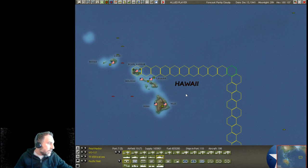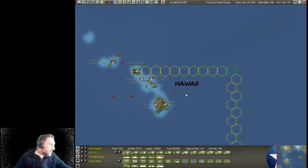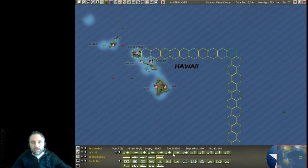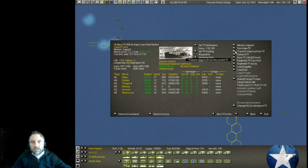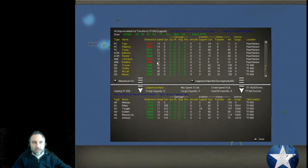Now let's look at the destroyers and talk about what Cole thinks we should do with the different classes. For the Allen, the Aylwin, the Bagley, the Blue — he has listed no action. One thing I think I will do with this support task force is put one of our destroyers along with it — one with 35 speed and almost 8,000 endurance, which are the top endurance ones here.